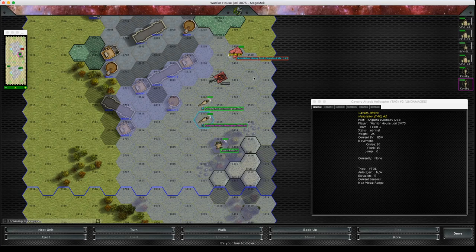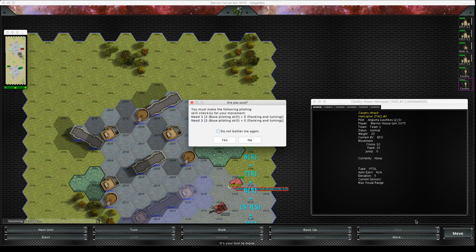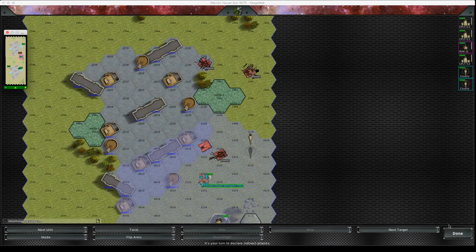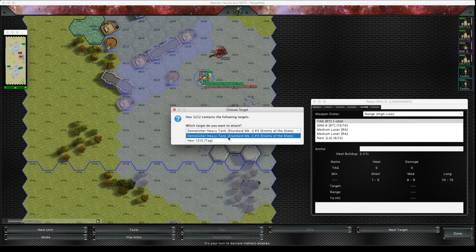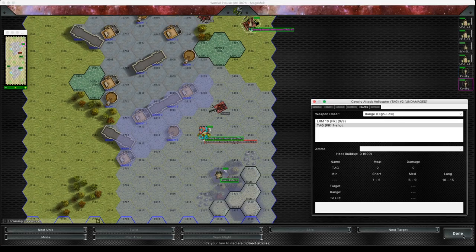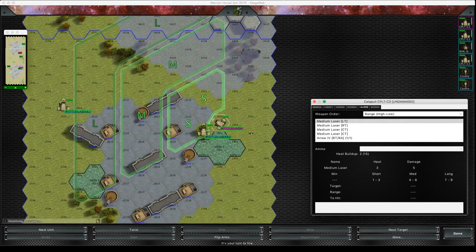Even if I took this helicopter right behind the enemy it wouldn't have any effect — though I'm not going that far behind because it's likely to turn around and shoot me with that turret. Now we are in the target acquisition phase and I can acquire the target. Actually we'll skip the target acquisition phase because we're going to fire directly, so I'm not going to fire my TAG — I'm going to use the direct fire approach.